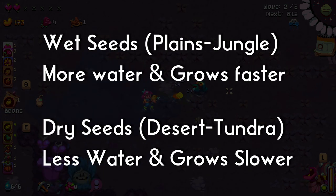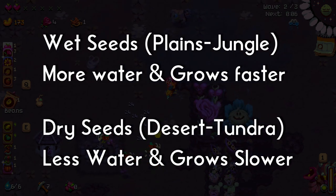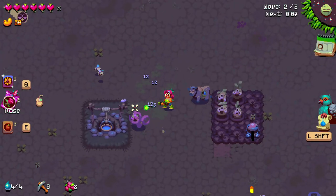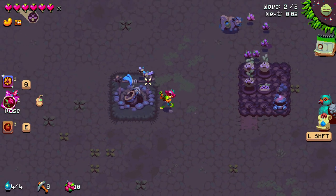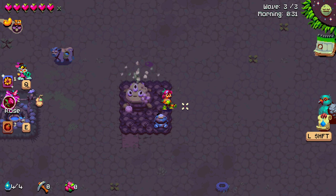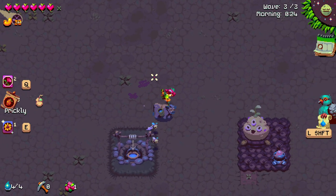The desert and tundra offer dry seeds which require less water to grow and will be easier at the start when you don't have many skills or animals yet. The jungle and plains deliver wet seeds which require a lot more water, so they are more hands-on. When you kill enemies they'll sometimes drop fertilizer, which is mainly for creating mega crops. If you plant four crops at the same time in a 2x2 space and give them enough fertilizer, they'll merge into one mega crop. These are worth more cashews than their original parts separate, so it's always worth doing this since it makes quite a difference.